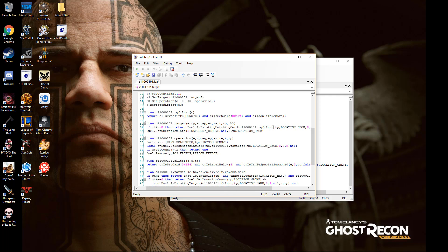Now this filter that it's looking for — the program will come in and say, okay, where is this filter? Oh, it's right here. So what does the filter say? It says C is type monster — I only want to banish monsters. And is this set card? This is the archetype code that I talked about in the last video. And am I able to banish the card? If I cannot banish a card, of course I cannot activate this effect — for example, if Imperial Ironwall was in play.